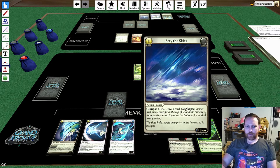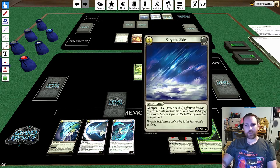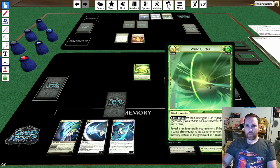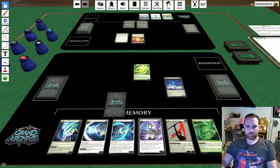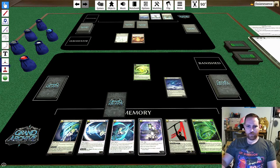Scry the Skies says glimpse one plus level, then draw a card. Our level is zero so we glimpse one — we look at the top card of our deck and choose to put it on the bottom. It's a Wind Cutter. We can play wind cards but we don't get the class bonus, so this would just be an attack for one, which I'm not excited about. I'll put that on the bottom and draw another card — it's another Crux card, which is exactly what we're not looking for right now.